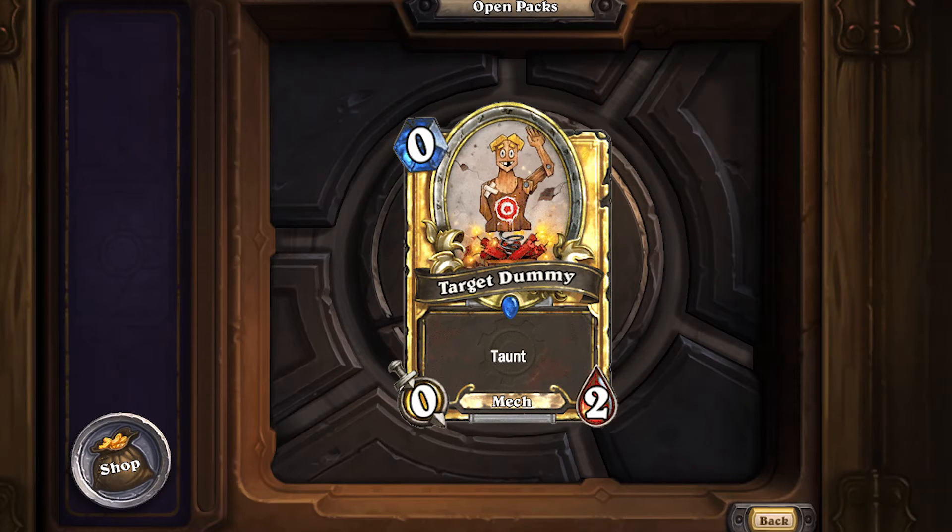Let's start with the Target Dummy, a zero mana 0/2. The first thing to discuss is the new card type: Mech. Just like previous card types — pirates, demons, dragons, and most famously beasts — mechs are definitely going to be a huge card type in this expansion. It's almost always an advantage when you see a mech card on your side. I don't think there are any cards your opponent can play that take disadvantage of you having mechs.